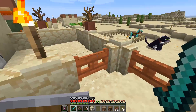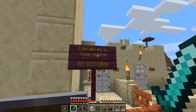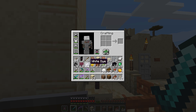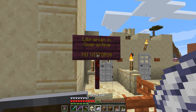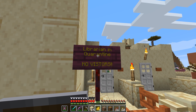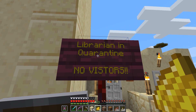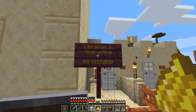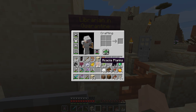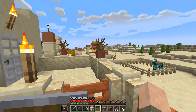By the way, I never knew we could change the color on signs with dye — that's what you guys mentioned to me in the comments last episode. I couldn't get the special code to work in Java Edition, but all you have to do is touch your sign with dye. Learn something new every day! So now who's the nitwit, right? Don't answer that — it's a rhetorical question.